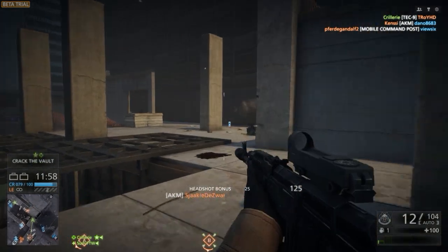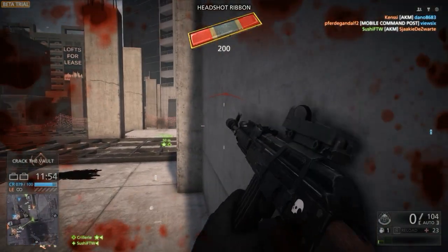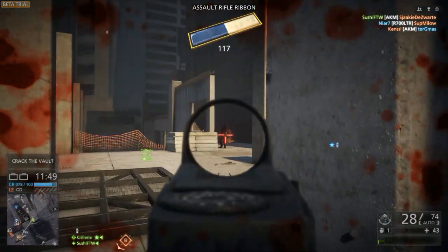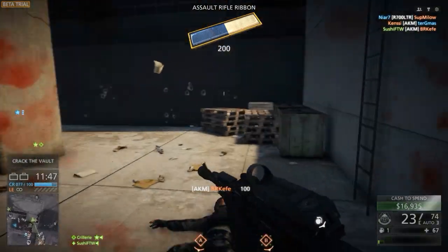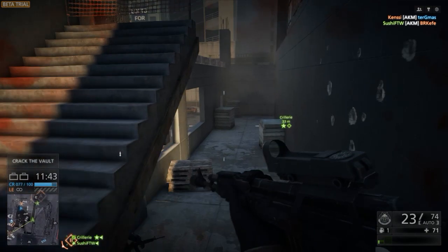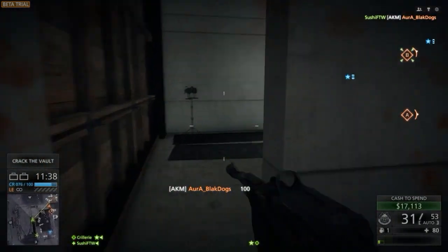What I believe is the best setup is the Operator class with the AKM and the Survivalist gadget, so that you can bring yourself back to life. The AKM does a huge amount of damage — about 34 max — and that's more than double if you hit them in the head, so it really gives you a lot of killing power, especially at close range.